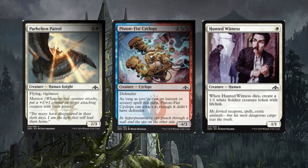Piston Fist Cyclops — the artwork looks very similar to other cyclops cards. It's a three-drop cyclops with defender. As long as you've cast an instant or sorcery spell this turn, Piston Fist Cyclops can attack as though it didn't have defender. It's okay in limited, but with only three toughness, the older Nivix Cyclops was a one/four, which was stronger and saw more play.